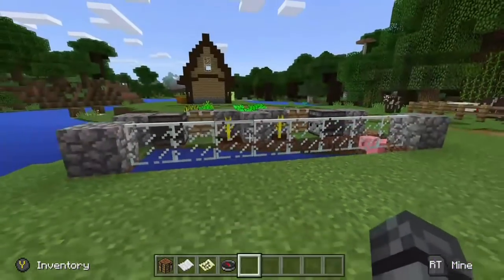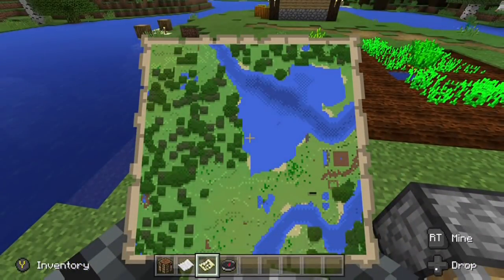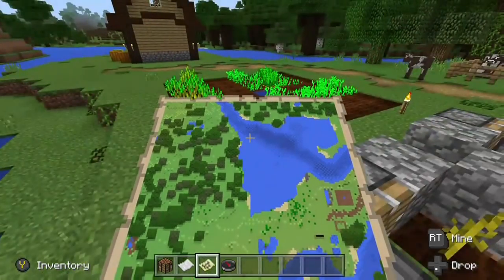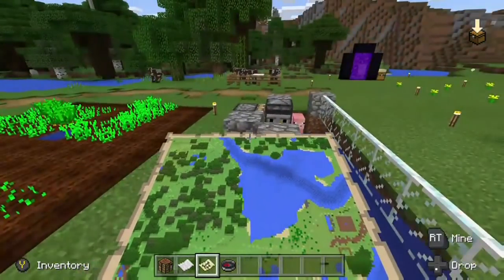One thing I noticed immediately about the Better Together update is that the maps don't have coordinates anymore. They took those away, and if you want to have coordinates in this version you can turn them on, but it's considered a cheat. So that disables your chances of getting achievements and everything like that.